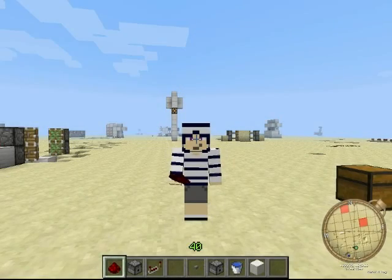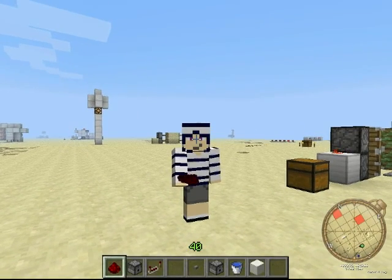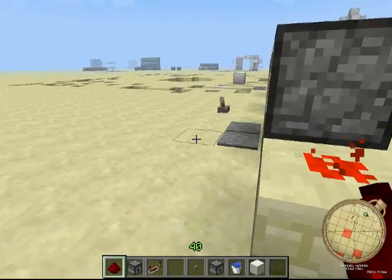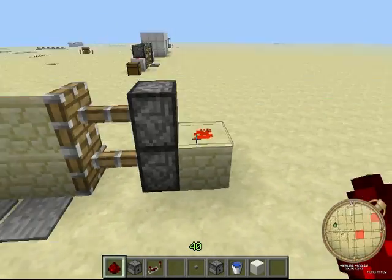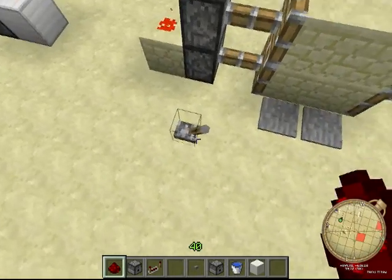Hey guys, this is Minecraftermania and welcome back to a new redstone tutorial. Today I'm going to be showing you a little feature you can add to piston activated redstone doors to make it awesome — and what it is, is a lock.